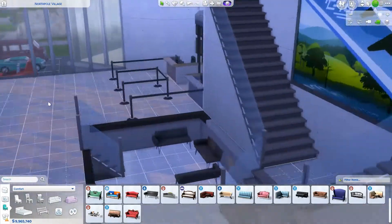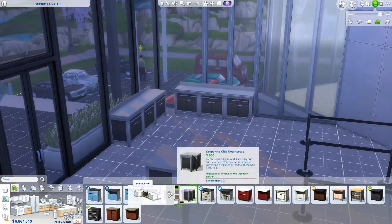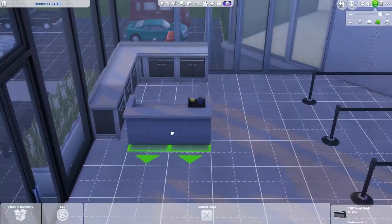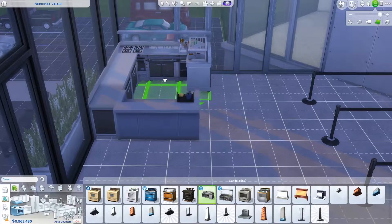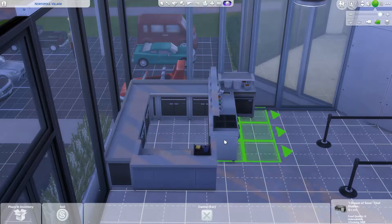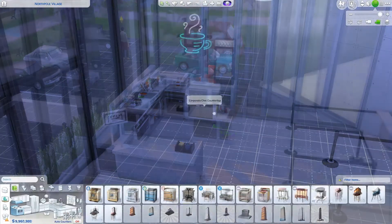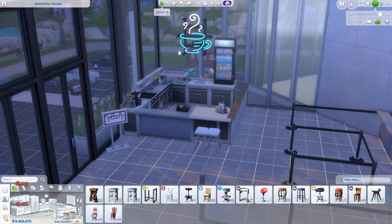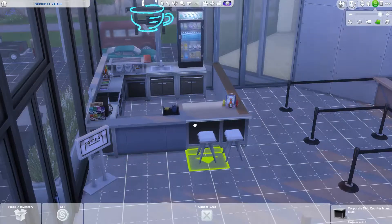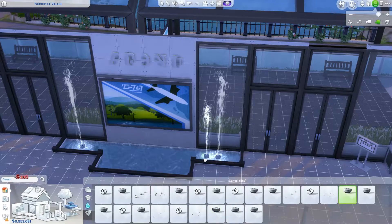I was extremely happy about how this came out. This leads directly to the tunnel, which leads to the plane. I was really excited that it all connected. That area was for passengers only. And of course, in the airport you have to have a cafe, so I added this cafe in here. I wanted it to be really small and quaint, because when I think of airport food I think of Starbucks. I kind of wanted to give it that cafe feel, so I hope you guys see that in the build.